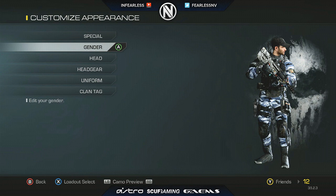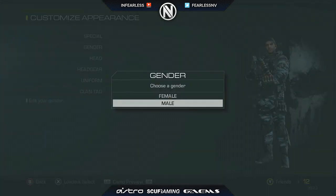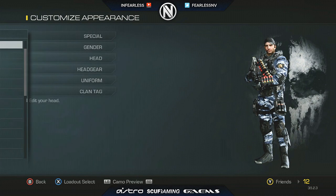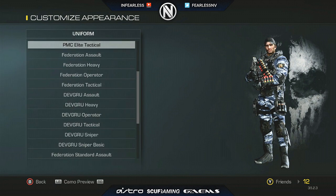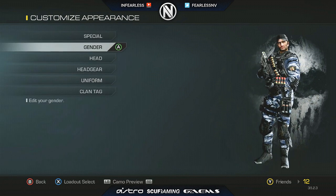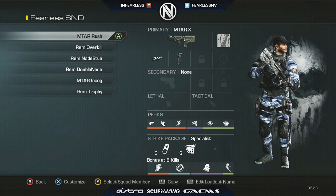As far as the actual character goes, I use the male character — the head is male B. I use the disruptive variant, the headgear is PMC, and the uniform is PMC elite tactical. Nothing too special about that. Ghillie suits are banned anyway, and prior to that I wasn't really a fan of them.